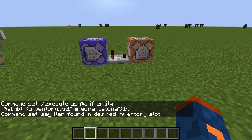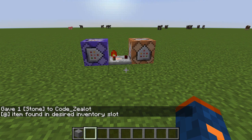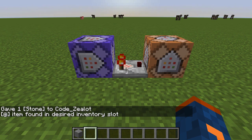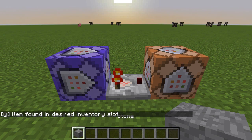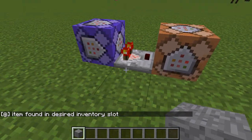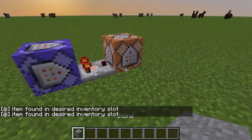So let's go ahead and test it out. Let's give ourselves some stone, and as soon as we do we should notice that our command works. There we go — see the comparator right there, it turned on and it says 'item found in desired inventory slot.' Now if we throw this on the ground you can see it turned off, and if we pick it back up it turns back on and re-executes the say command. So this is how you can test for an item in a player's inventory.